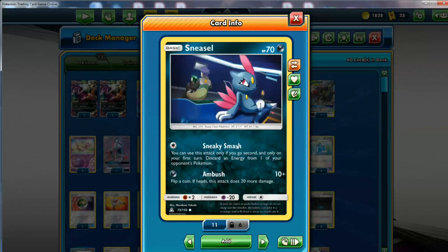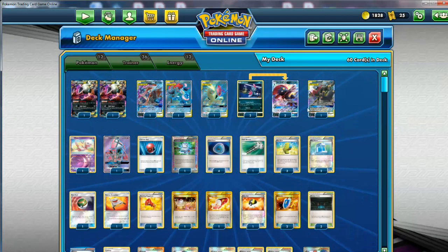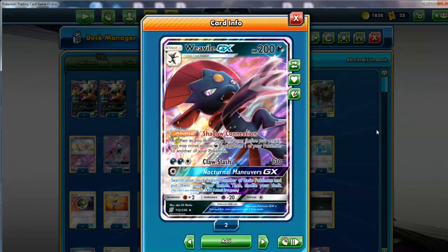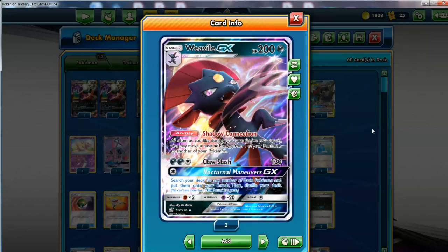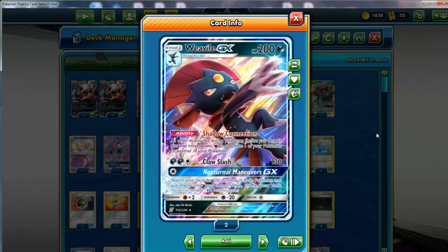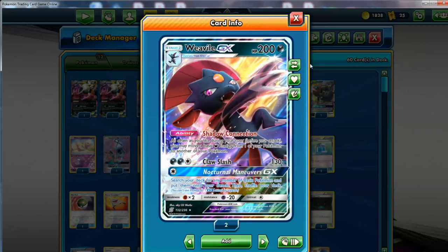If you do open with this Pokemon, you can use Sneaky Smash if you play second, and Discord Energy attached to your opponent's Pokemon. Ambush is 1 for 10, and maybe you can do 30 for 1 if you get lucky. I like this one with 70 HP — it has Sneaky Smash and Ambush. This guy is very important, because if he gets knocked out, if you don't get him out, if he's prized, this deck falls apart on its own. If you get a few Darkness Energies around and this guy suddenly gets KO'd, depending on how you have them spread, you might as well just concede.